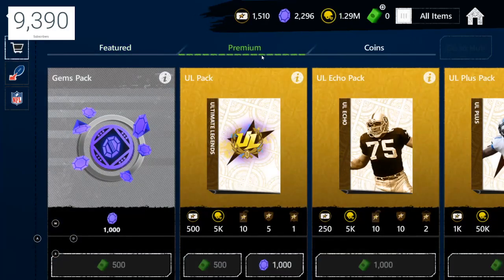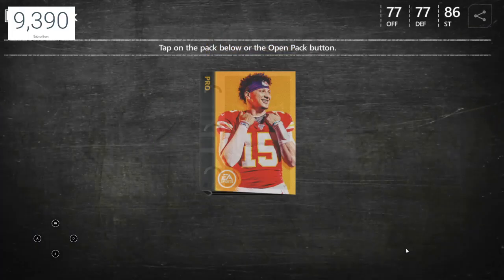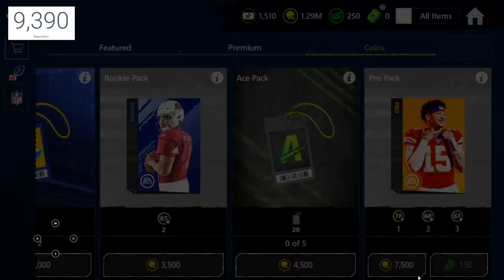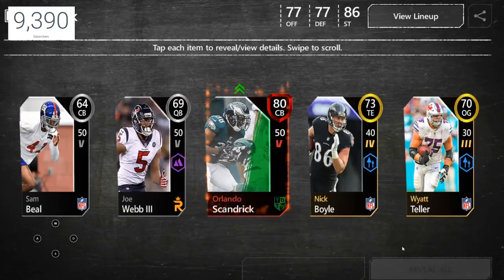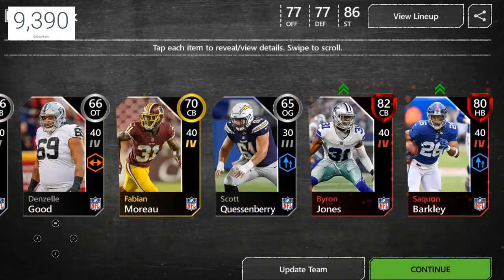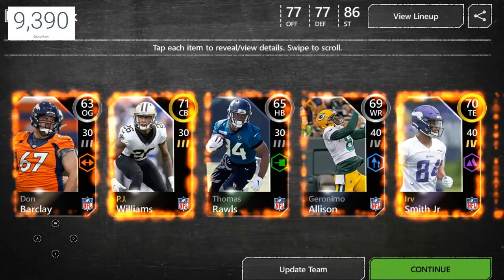Let's go ahead and open the 100k pro packs and update the team. We're going down to about one point. Let's turn down the music a little bit. We got a center right there - David Andrews, that's not bad. Can we get a diamond pull? We got an elite - Orlando Scandrick, okay not bad. Wow, we got Saquon and we got Byron Jones - two elites!